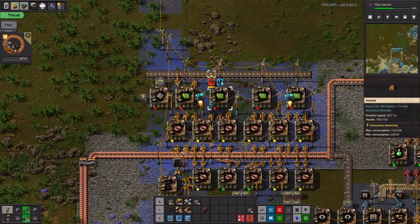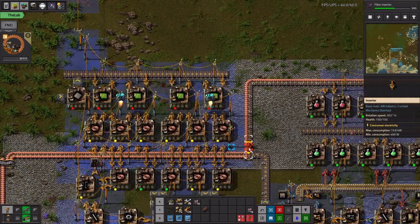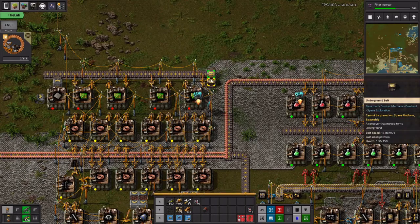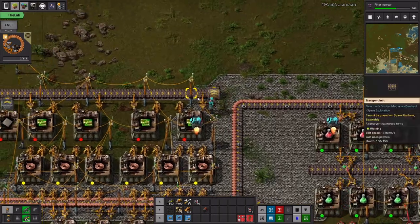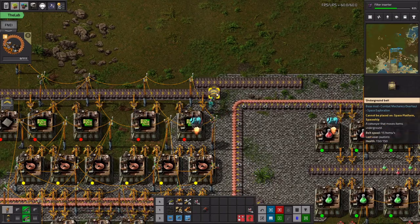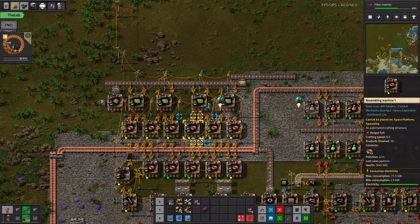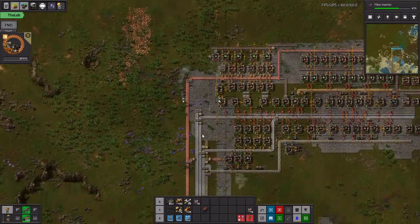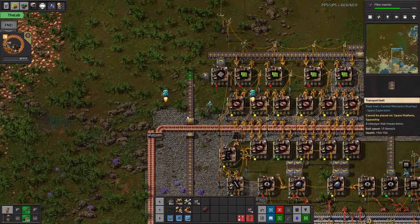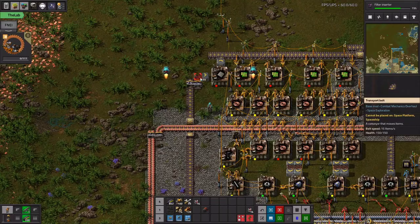Input, output, output, input, input, input, output, output, output, input. I'm going to use this little trick here — if you put a belt sideways onto an underground like this, only one side will go through; the bottom side gets blocked. This should allow us to — yeah, this is very close but it's okay, not a big deal really.